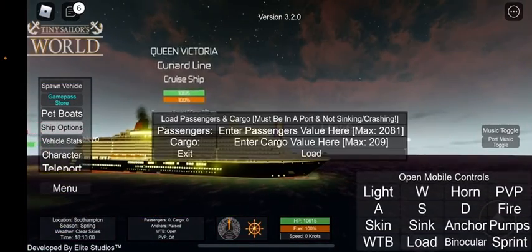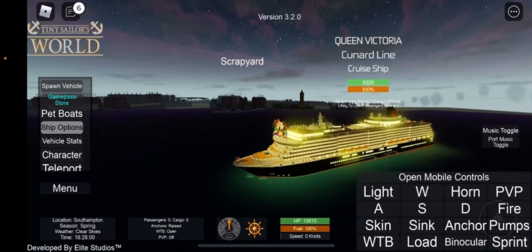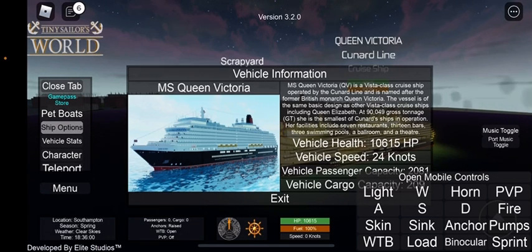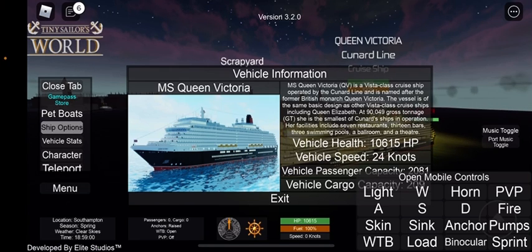Here's the Queen Victoria for the Cunard Line. If you guys didn't know, there's actually going to be a new ship called the Queen Anne, and I think she might be the biggest of all of them. The MS Queen Victoria (QV) is a Vista-class cruise ship operated by the Cunard Line, named after former British monarch Queen Victoria. At 90,049 gross tonnage, she is the smallest of the Cunard ships in operation. Her facilities include seven restaurants, 13 bars, three swimming pools, a ballroom, and a theater.